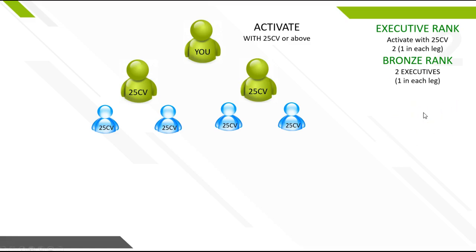Here are some benefits of once you become bronze. You now qualify for 10% check match off of your personal executives. This is why you want to make sure everybody gets active and becomes executive, because now you start earning 10% check match from your personal executives. Also, once you achieve the rank of bronze, you now have to have an order of 50 CV a month, which is very easy and attainable, because now you're making money and building your organization.